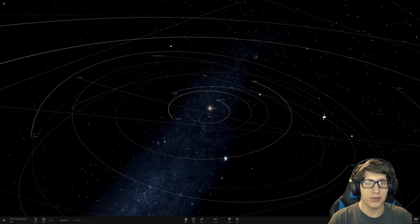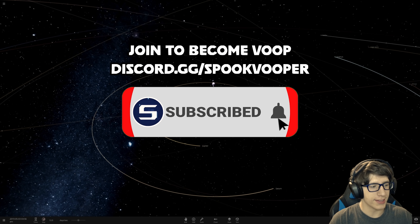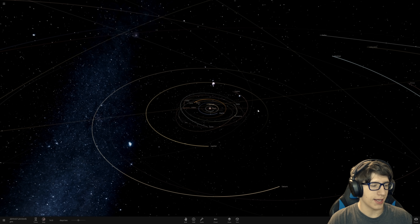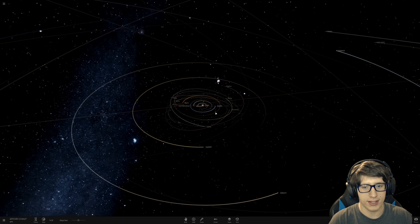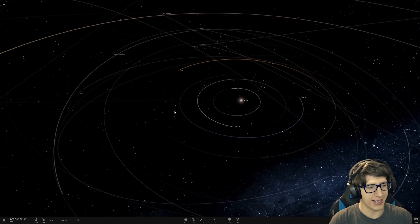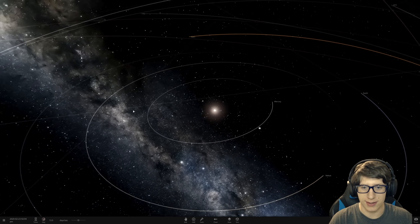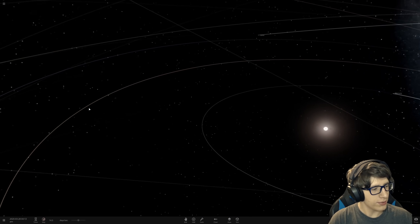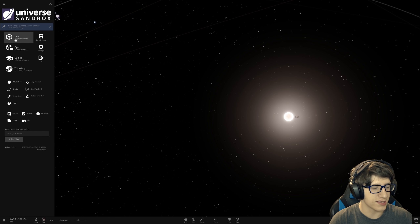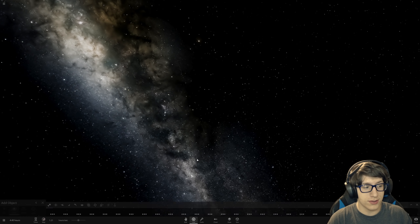Hello and welcome back everyone to Universe Sandbox 2. My most popular video on this game is creating Earth in Universe Sandbox 2, and it's beautiful. I had a great thumbnail, I did some good work, but unfortunately it's been so long that Universe Sandbox 2 has grown a lot. While I'm not ready to do a project quite that large again, why don't we see if we can realistically create the moon? I've tried it a few times before, but a lot of the physics have been overhauled with new temperature systems and surface grids, and we can do some beautiful stuff.